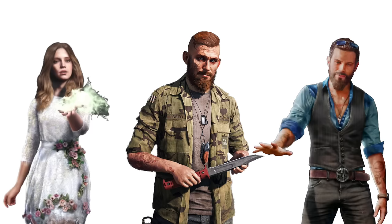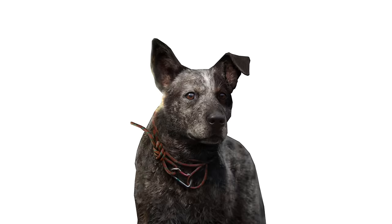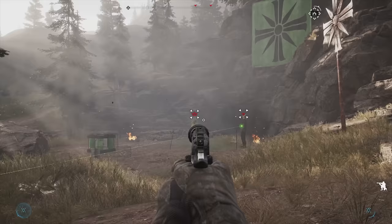Starting off at number 10, let's talk about the world. It's structured into three big chunks held by each of the big bad's family members. You're free to go wherever you want, but the Southeast Quadrant held by John is a good starting point, because you get Boomer, and you're introduced quickly to Nick Rye, and there are just a bunch of other good allies to get there.